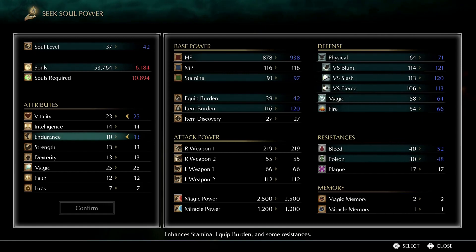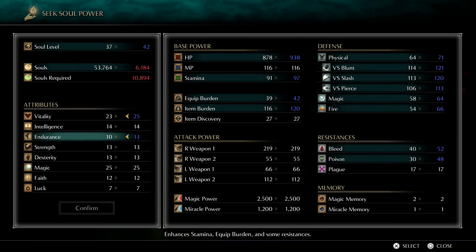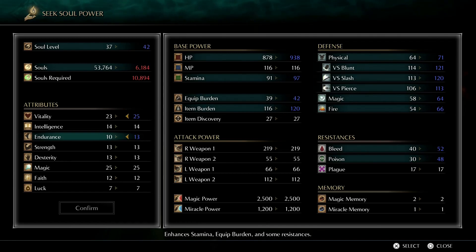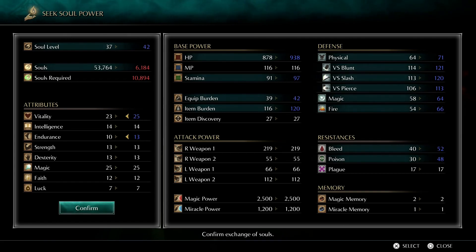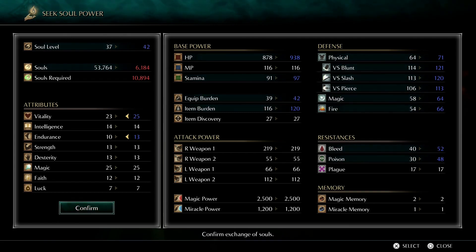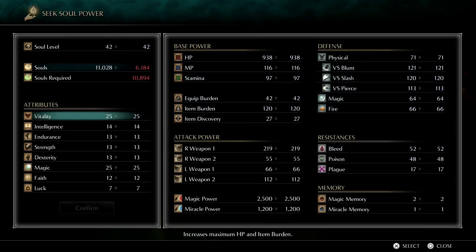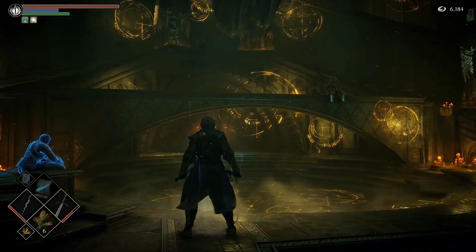When I say boss destroyer — and they confirmed they didn't change it — I'm talking about one to two shotting bosses. It's ridiculously overpowered, but that's why you play a caster class. We'll stick with our 25 Vitality and a couple of points of Endurance, then grab those last two Endurance and start pumping Magic later. Strava's still here — and we actually got Patches, and Patches becomes a vendor for us.